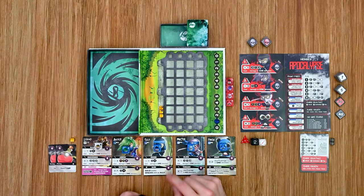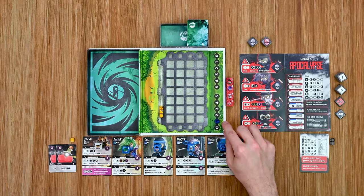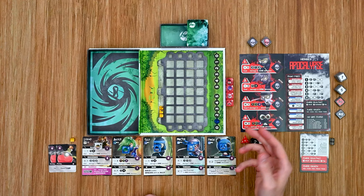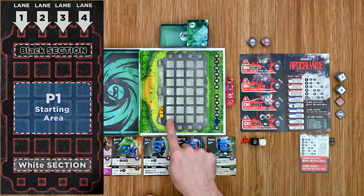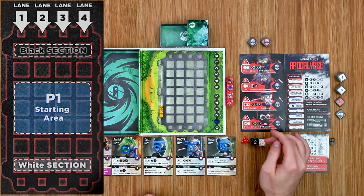Moving into setup for Apocalypse: the solo player always plays the blue ninja team. Select one hero, gain two potions and your shield token, set the rest aside, and start with one energy point. The zombie team always uses the red tokens and is also controlled by the player. To deploy the zombie team, note that the board is broken down with black spaces across the top and white spaces at the bottom, with columns numbered one through four — important for spawning zombies.